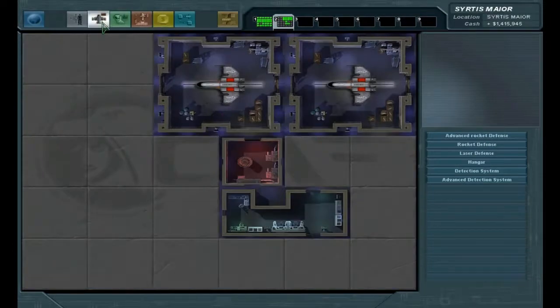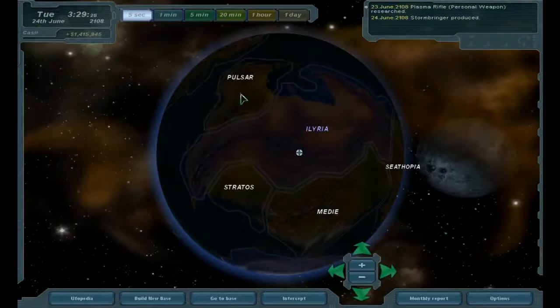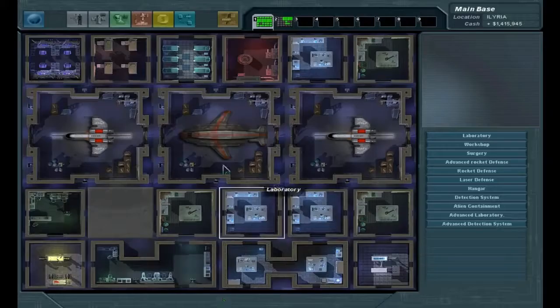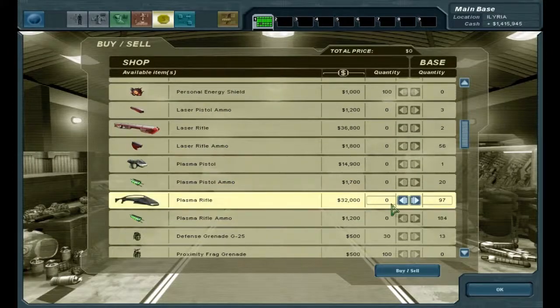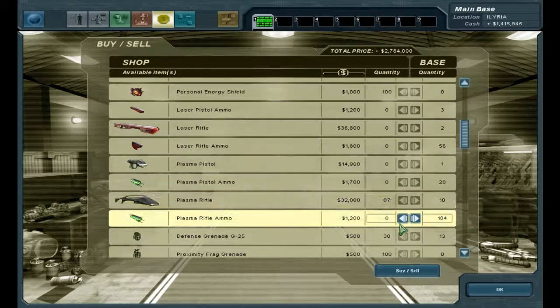We already have two craft over there. How much cash can I get from those plasma rifles? All kinds - let's go ahead and sell most of these. Keep like ten, I think, to play it safe. We'll get more later. And I'll take this down a little bit - let's go with 60 for now.